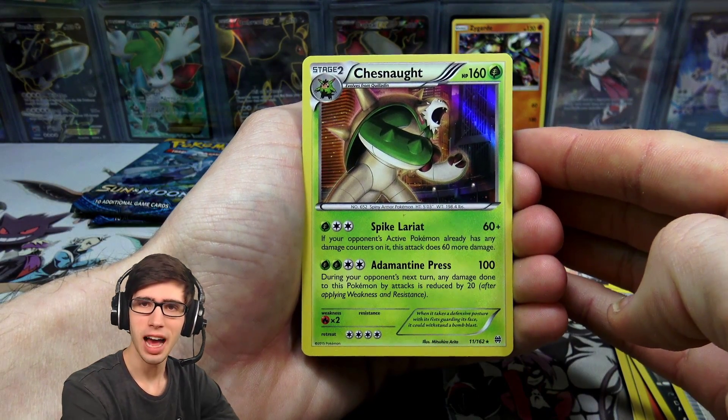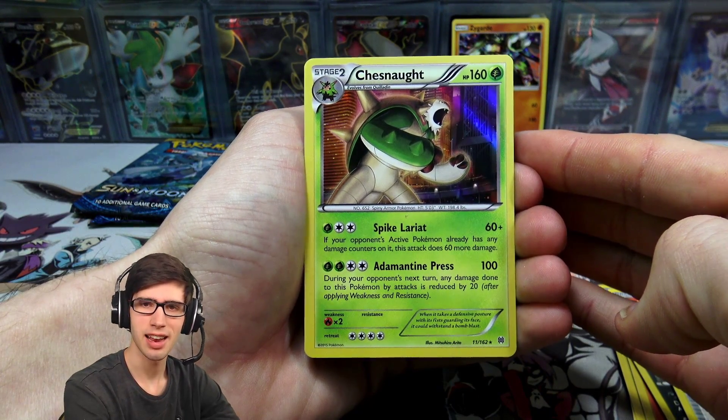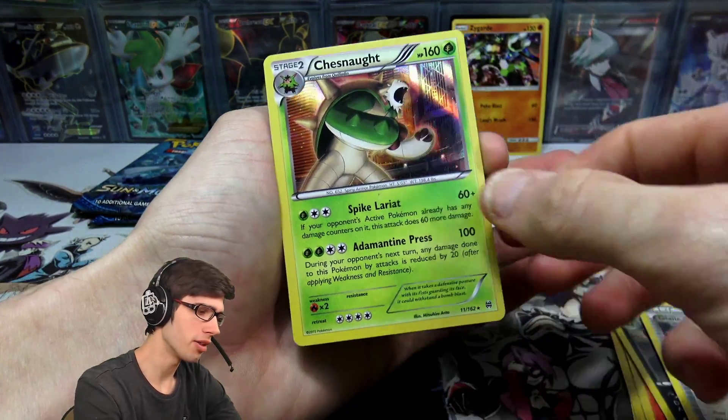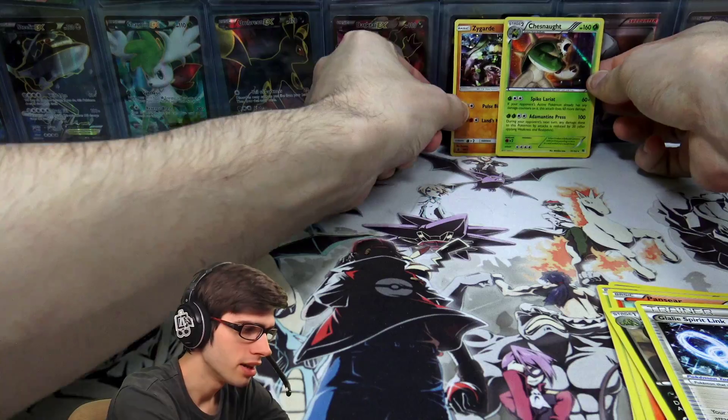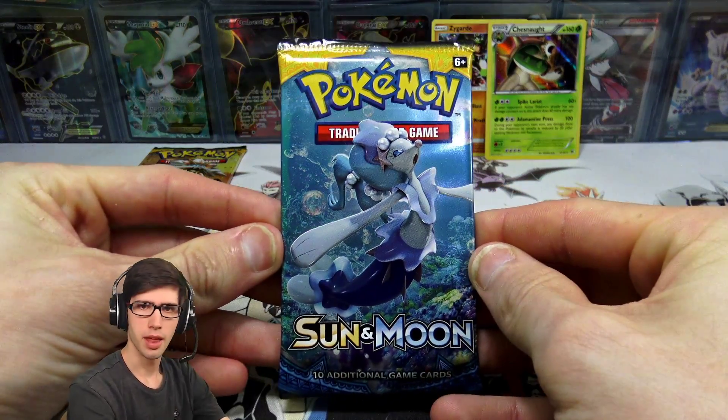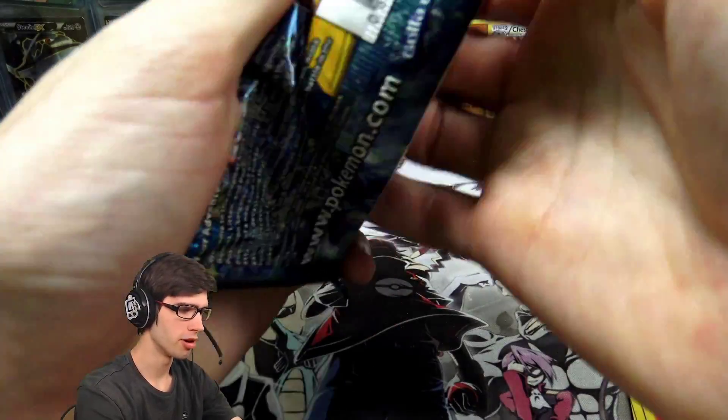And just a Chesnaught Holo to kick things off. Nice, not bad at all — 160 HP with Spike Lariat and Adamantine Press. The Holo on that looks gorgeous though. Not the craziest card by any means, but it definitely looks nice on that Holo — that Chesnaught does pop.